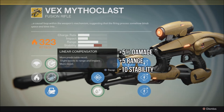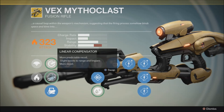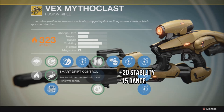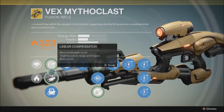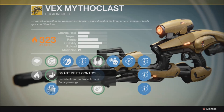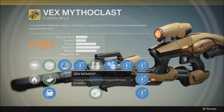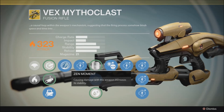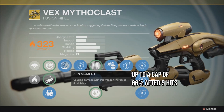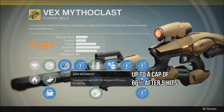Next is Linear Compensator — more predictable recoil, a slight boost to range and impact, and more recoil. Personally, I really like going for Smart Drift Control because these other two don't give you that much of a boost to range or impact, and maximizing the stability on this gun will just lead to a much better experience. The next upgrade is Zen Moment: causing damage with this weapon increases its stability — something you absolutely have to get to even use this weapon in my opinion.